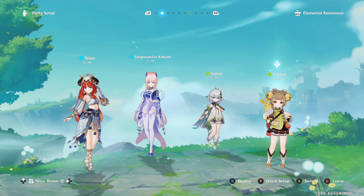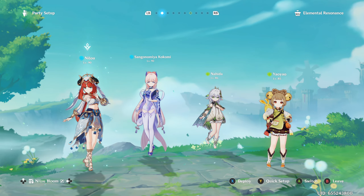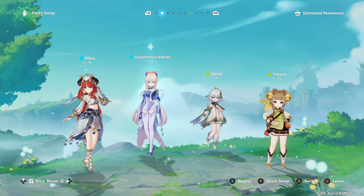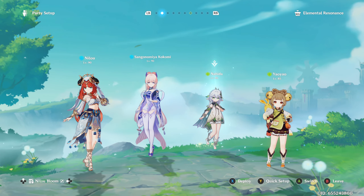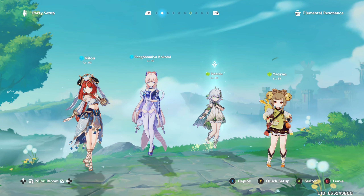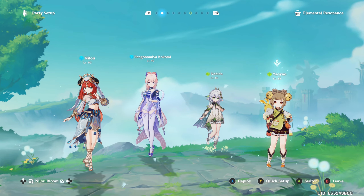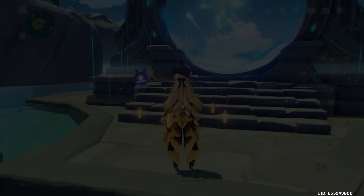The other team is a pretty traditional Nilou Bloom team. We have Nilou to activate the Bountiful Cores, Kokomi as a Hydro Enabler and healer to counteract damage from the Bountiful Cores, Nahida for Dendro application as well as to buff everybody's Elemental Mastery, and Yao Yao for Dendro Shred to increase Bountiful Core damage as well as emergency healing if needed. So those are the two teams.